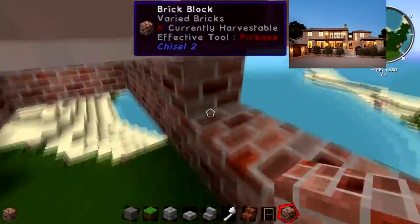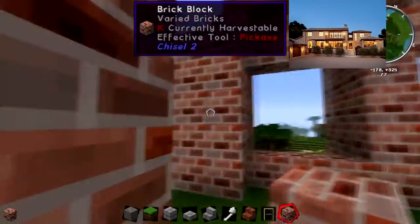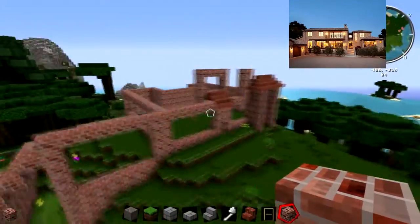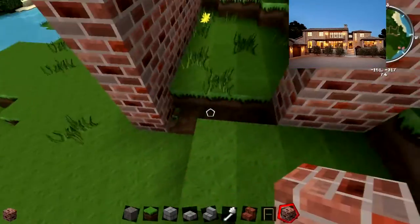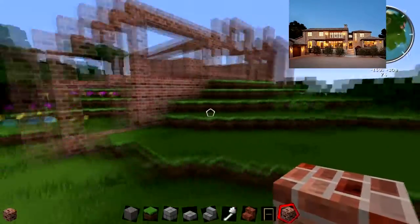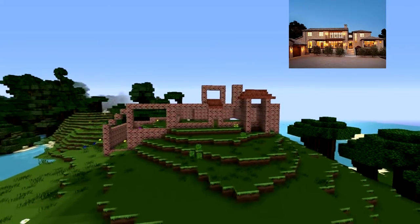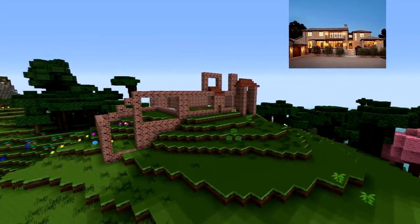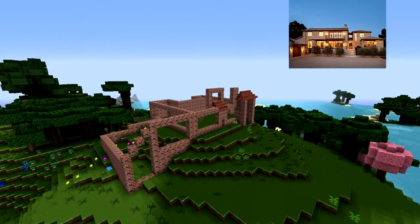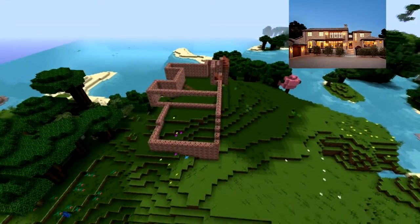I started filling this in and later in the video I end up going back and getting rid of that area because I just filled it in to get the look I needed. You can see that nice little sloped roof and I fill in right where the grass was. I still haven't built the second floor yet — I'm messing around with the camera.